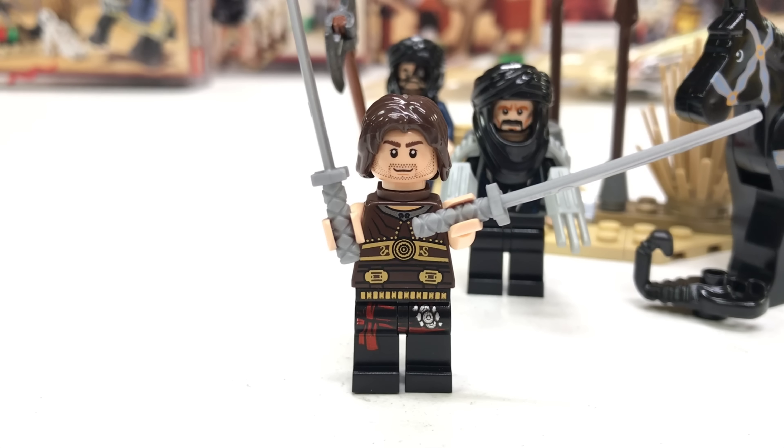This is the claw — an assassin. This is C-Tim. He doesn't have a double-sided head, but Dastin had a double-sided head. There's a little bit of back printing going on there, and he is the claw assassin.